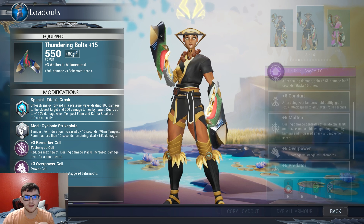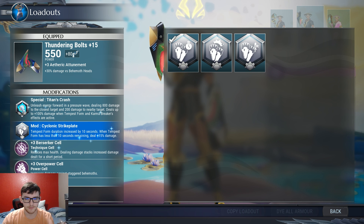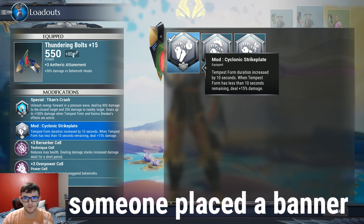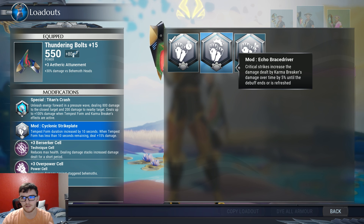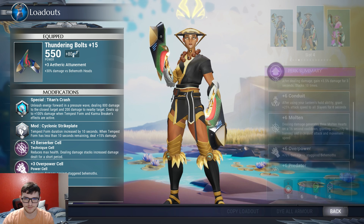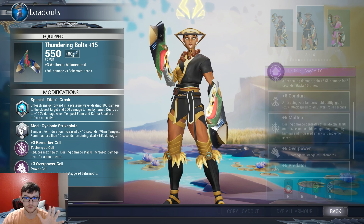For my modifier, I have Cyclonic Strike Plate — this is the modifier I like to use. I think I would use Echo Plate or Echo Bracers, whichever one works with crit, if I had crit chance in my build. But I don't, because I'm not going for a low-life build — the way my perks are set up, it's just not a good idea for me, because the perks I have are the ones I want.